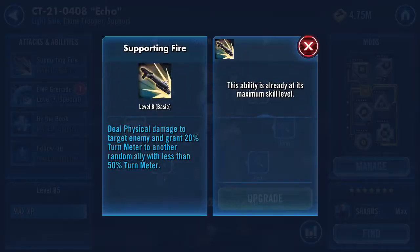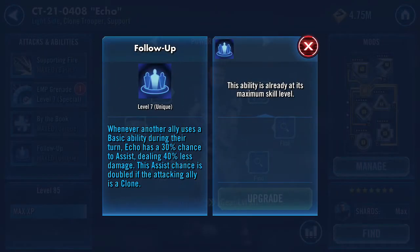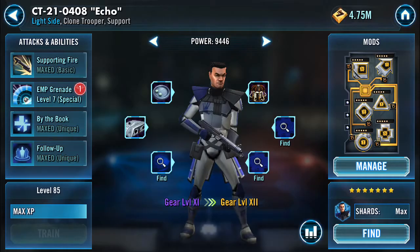His basic, Supporting Fire, deals physical damage and gives 20% turn meter to another ally with less than 50% turn meter. This is nice because it couples with his unique called Follow-Up. When another ally uses a basic, Echo has a 30% chance to assist, dealing 40% less damage — doubled if the attacking ally is a clone. So if you have him in a full clone team, he's going to be throwing out a lot of attacks, which means he's going to be boosting a lot of turn meters.